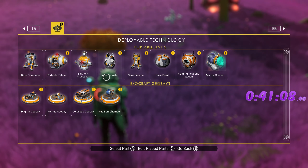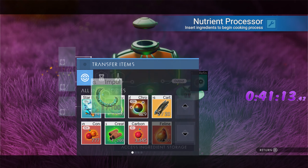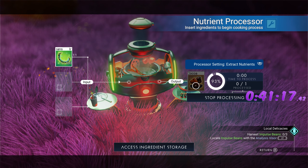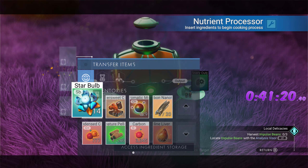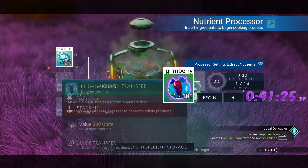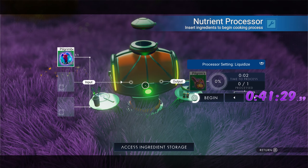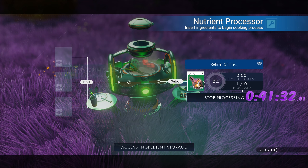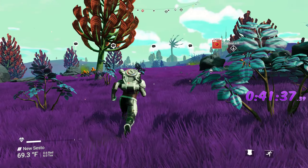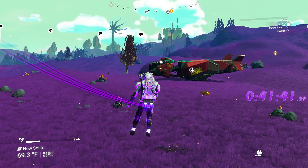While we're hiding, we can cook in the nutrient processor. Cook our impulse bean — there we go. Cook our star bramble — you only need one, so don't cook more than one if you're going fast. Then refine this into pilgrim's tonic. Pick up your nutrient processor — don't leave it! We need to cook one more batch of items, so make sure to do that.